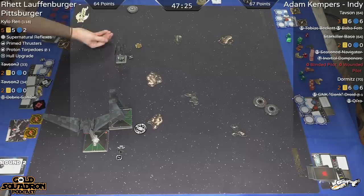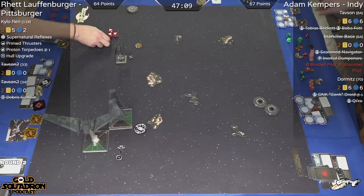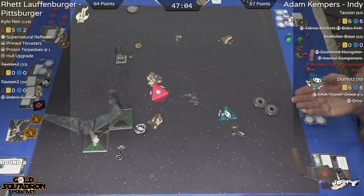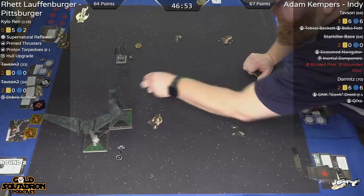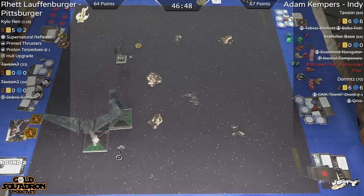We see Kylo taking a shot from downtown, thinking over whether to spend a Force Charge. Probably wouldn't recommend it — you need to keep your Force. We see one hit, spends the eyeball. No harm done. Rhett is in a very good spot here. I'm not really sure what Adam can do — who probably tries to turn with both of them to try to get them turned around. I don't like the positioning Tavson is in right now with that rock. Do you think it could hard one left? There's a little bit of a gap there and it looks like Adam is eyeballing that right now.